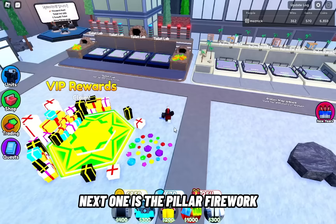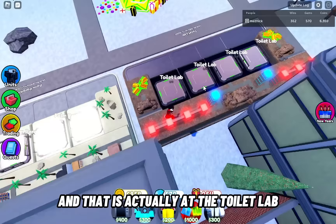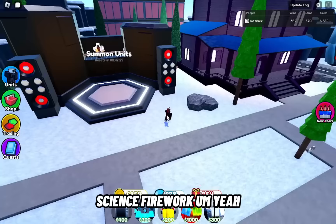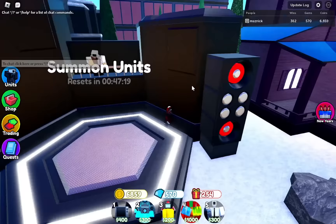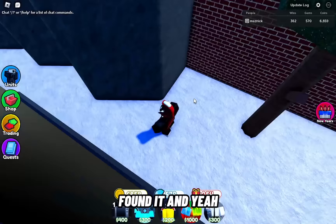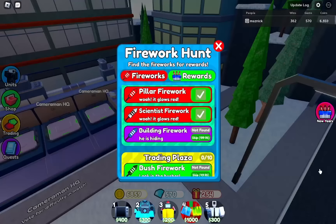Next is the pillar firework, and that is at the toilet lab — same placement as the telephone one, just right behind the building. The scientist firework — I had a bit of trouble with this one because I literally could not grab it. Then they restarted the servers as soon as I found it, but they've made it possible to grab it now.